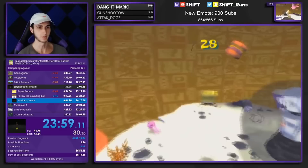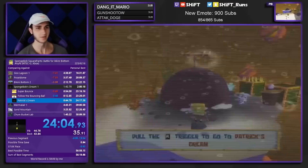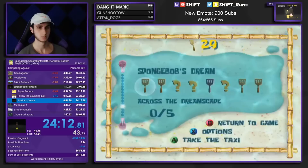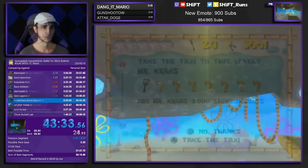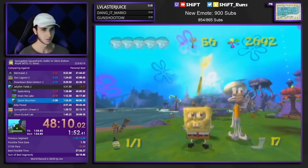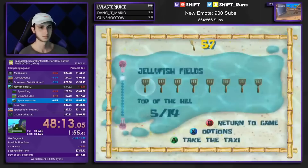This is going to be the first example of the video where a yolo strat is used at the end of a run. This was the old Any% speedrun of SpongeBob SquarePants Battle for Bikini Bottom by Shift, which doesn't utilize skee-ball abuse to farm shiny objects. This run was before the trick was discovered, and was the first time Battle for Bikini Bottom was beaten in under 58 minutes. Shift was in the red for most of the early game, and towards the end of the run he's about 5 seconds ahead of his PB coming out of the second part of Downtown Bikini Bottom.